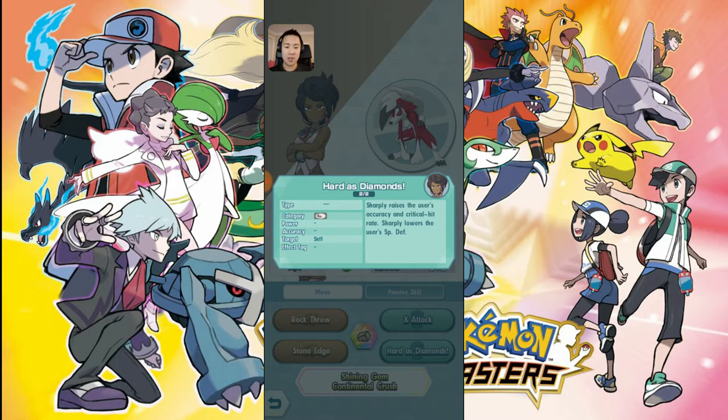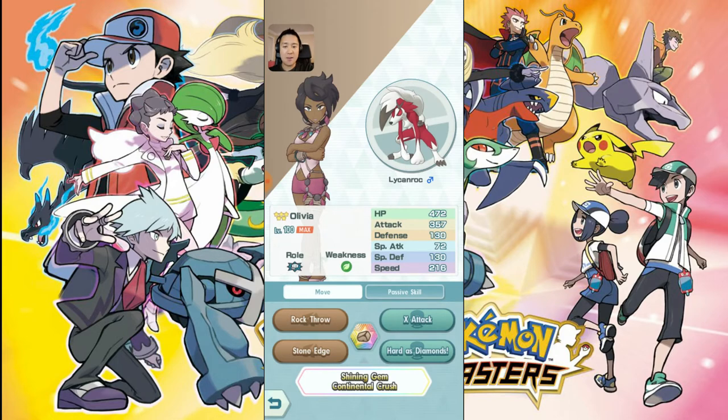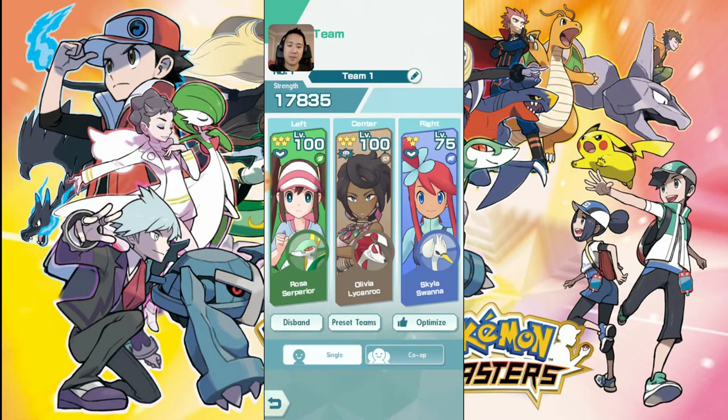Hard as Diamonds — I think it's the most important ability. It sharply raises the user's accuracy and critical hit rate, and sharply lowers defense and special defense. The reason both parts are really essential is Stone Edge. I've been using auto a lot to farm materials and every once in a while I lose because Lycanroc gets paralyzed or I just get unlucky and miss. Hard as Diamonds deals with that 80% accuracy issue and gives more crits, which synchronizes perfectly with Amped Up — raising your Pokemon's speed when it lands a critical hit. So basically you just keep attacking and keep raising your speed to attack even more.